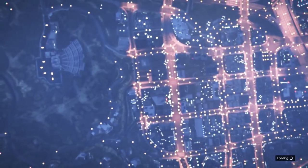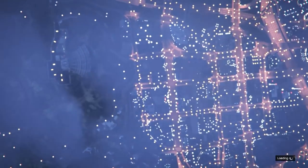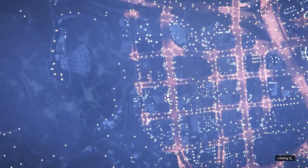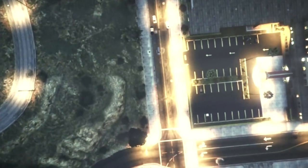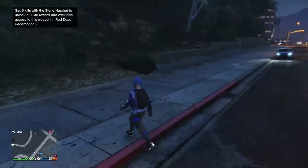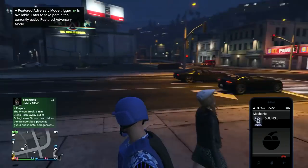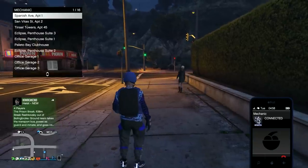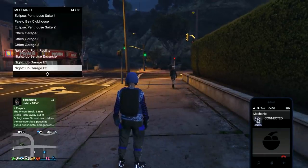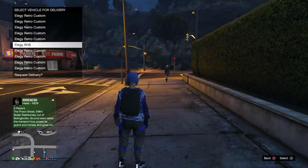Once you have that saved, press pause and hit find new session. The only downside to this glitch is that there's one part where you have to briefly go into a public session. Once you're there, call your mechanic and call out one of the LG RH8s that you have in another garage.